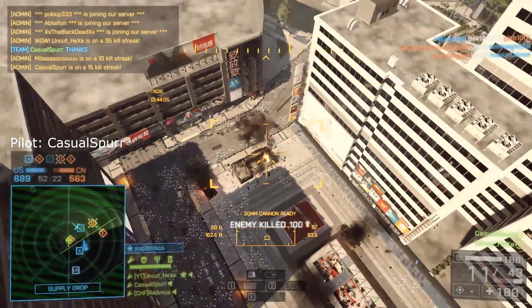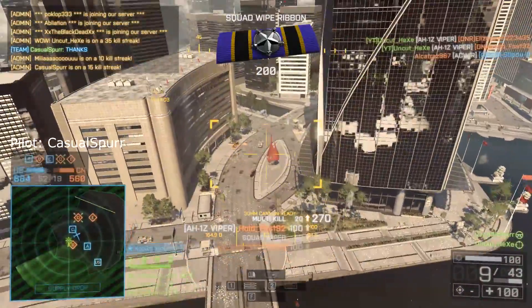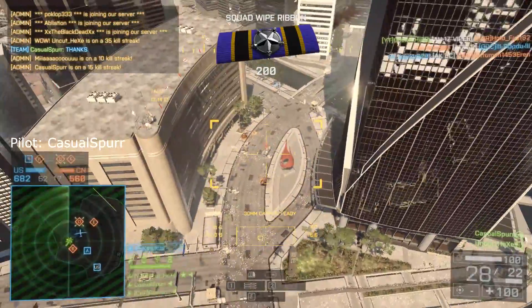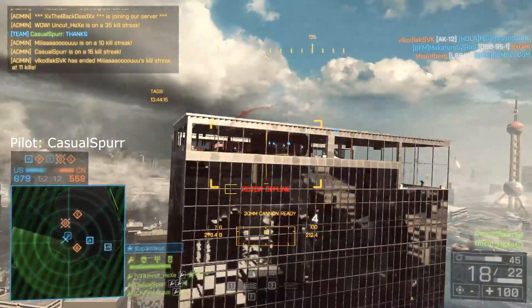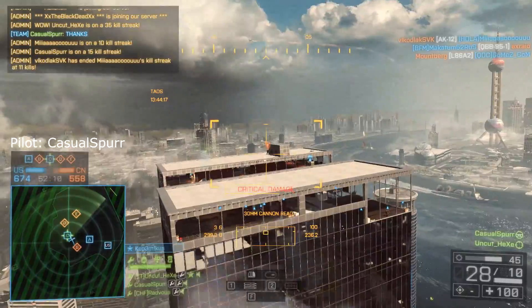Check your map at the recent enemy location. I've spotted an enemy machine gunner. Give your current position. Defend this objective.